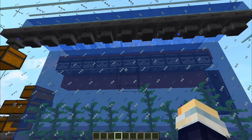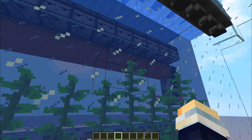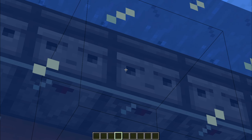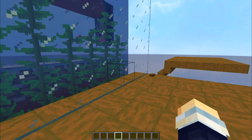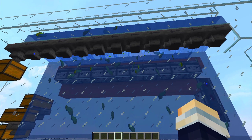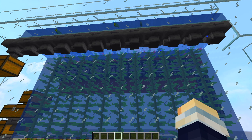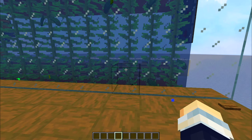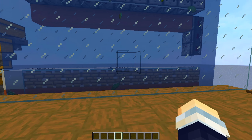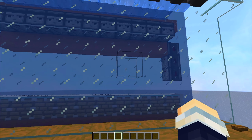So to begin with you can see the kelp farm here, it's just a small aquarium and it's stylable. It's powered by the observers watching the kelp grow, and there's an automatic part where I use bone meal to make it super fast. So if you have a bamboo farm it won't be a problem to feed it bone meal, and you can get tons and tons of kelp for fuel or whatever use you have.